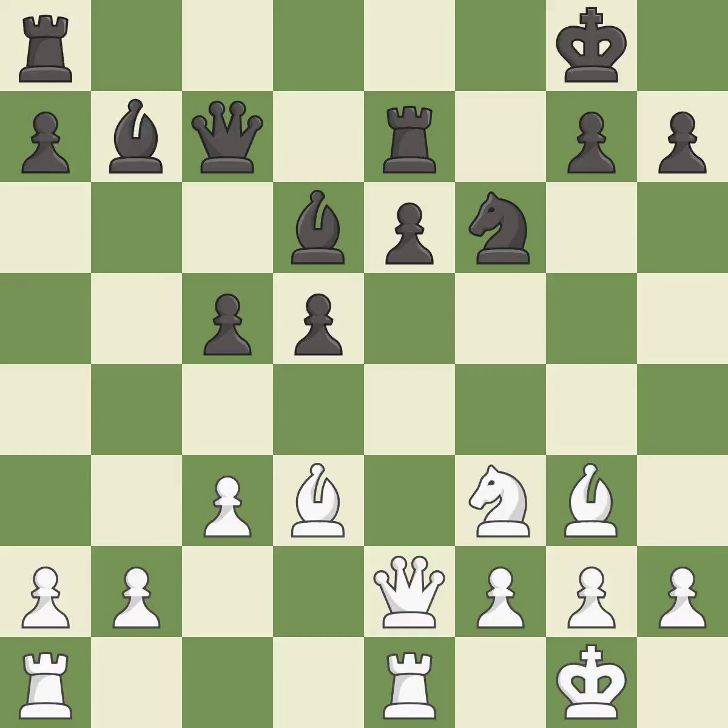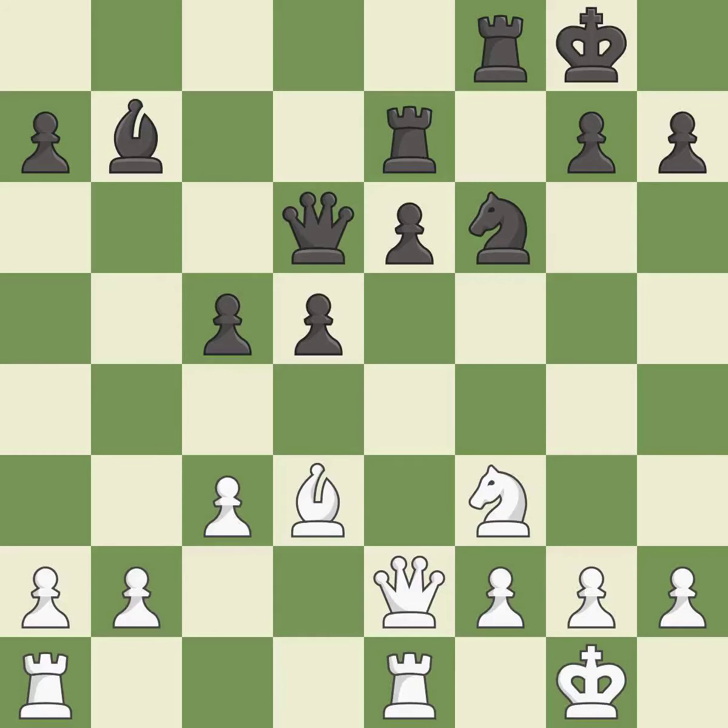This overlooks an opportunity to develop a rook off its starting square. This allows the opponent to double the pawns in front of the king — it is a mistake. This misses an opportunity to double the pawns in front of the king — it is a miss. This maintains the balance in material with a good trade. It is excellent. Recaptures. This threatens to kick a bishop. It is best. This stops the opponent from being able to kick a bishop. It is good. This ignores an opportunity to increase a bishop's scope by moving it to a better square — it is an inaccuracy.